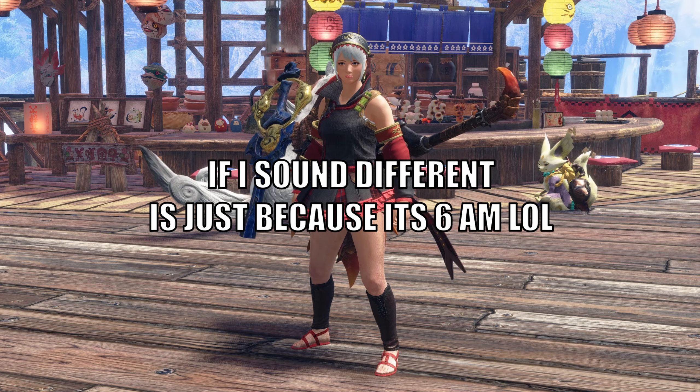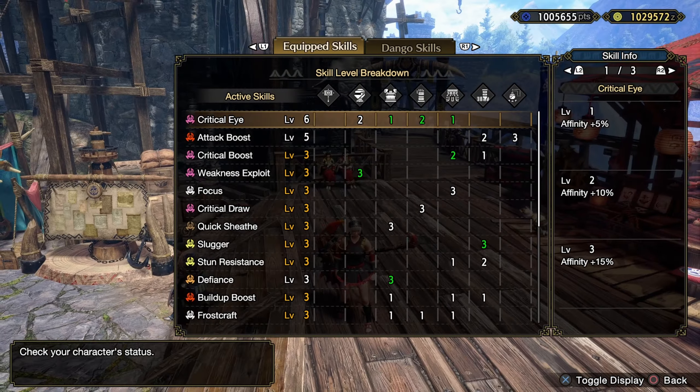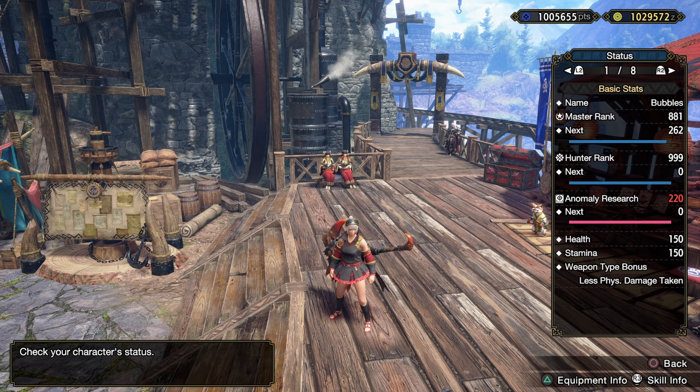Hello everybody and welcome back to the channel. My name is Pyrak and in today's video we're going to take on a level 220 Chaotic Gormagala, using my classic Frostcraft hammer build.